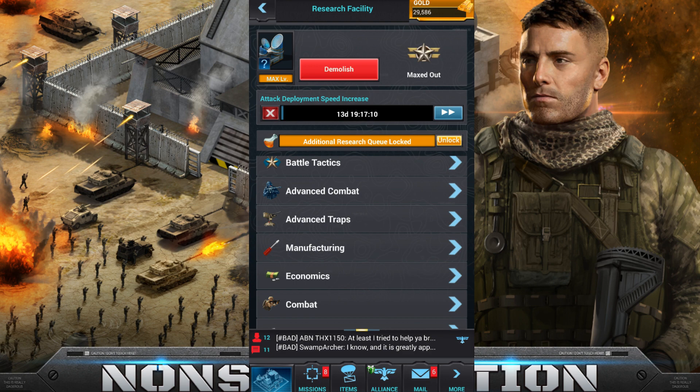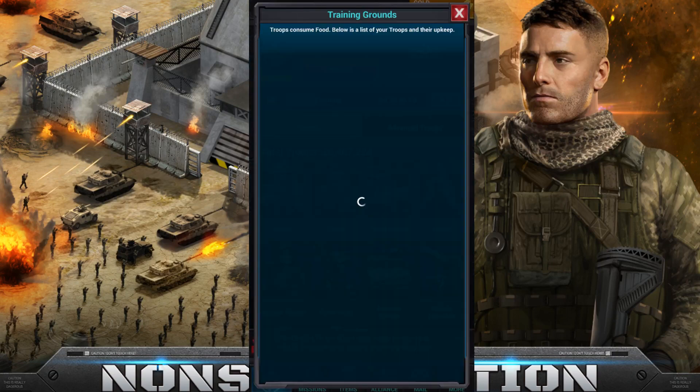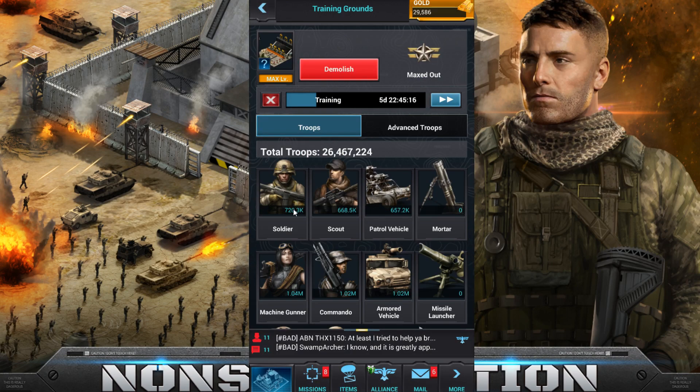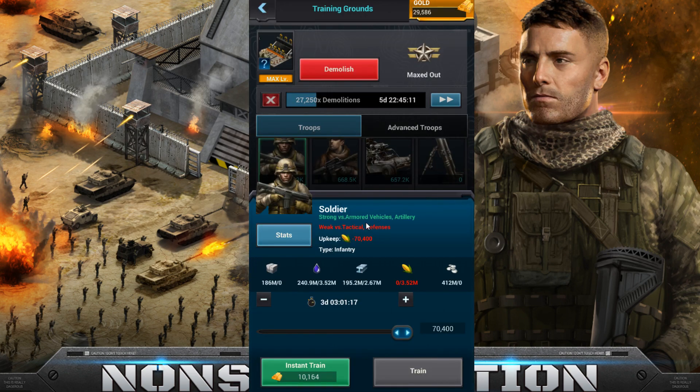For regular troops — whether T1, T2, T3, or T4 — I'm comparing T1 vs T1, T2 vs T2, and so on between regular and advanced troops. Each troop has a certain boost against a different type of troop. For example, the soldier is going to be strong versus armored vehicles — that's the one you want to use if you're hitting someone heavy in armored vehicles.